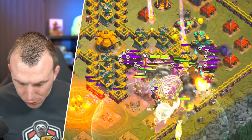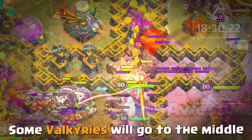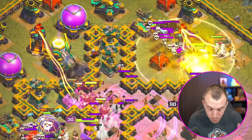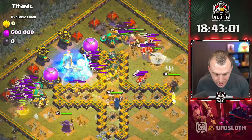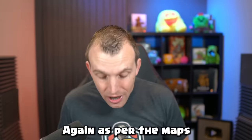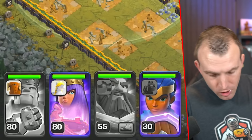A Rage Spell to the right, a Rage Spell to the left to power the Balloons through the center. As the Warden ability wears off, use a Healing Spell right over the Multi-Target Inferno. Keep an eye on your Valkyries — use Healing Spells in the middle as needed. Freeze any major Splash: the Eagle and the Multi on the back. Use your Hero abilities as per the TH13 maps. This is the easiest Town Hall 14 one.